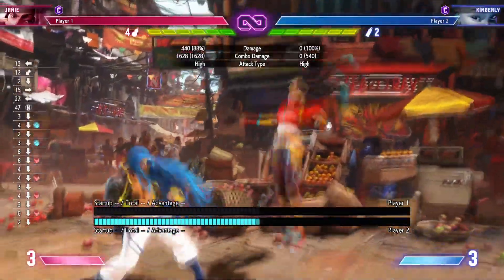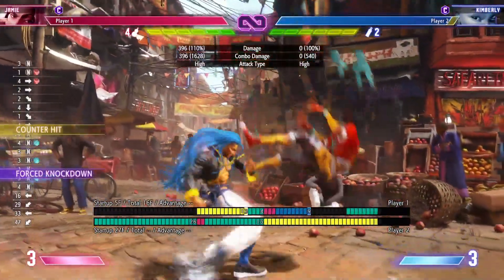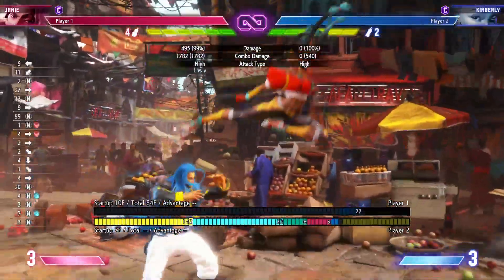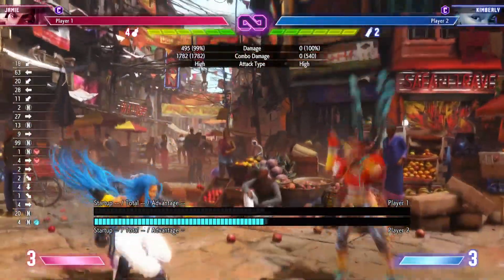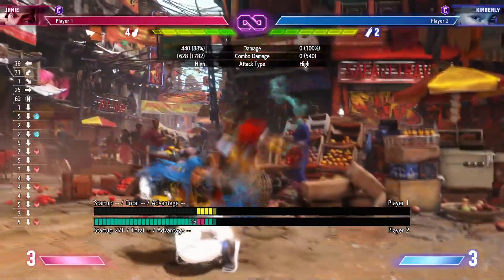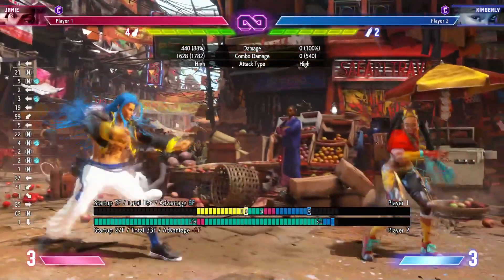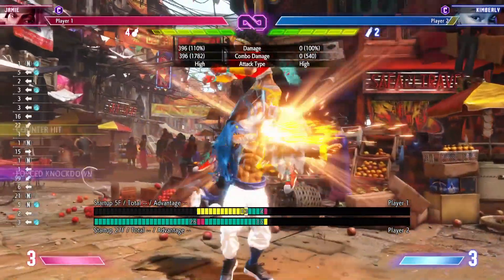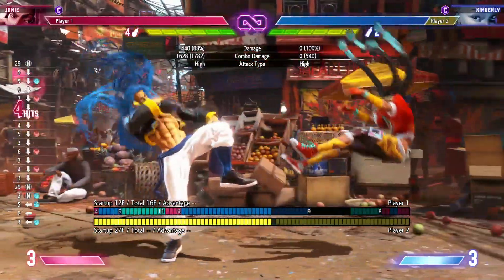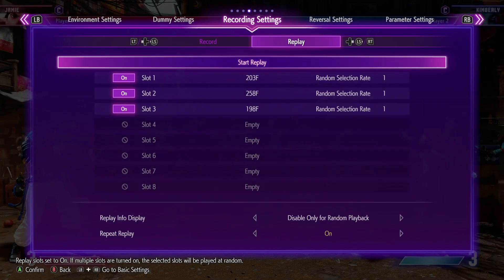That's why Record Mode is useful — you can come up with punishes that help you deal with a character and find weaknesses in specific moves. Look at those replays, recreate those situations if you're struggling with a certain character, and use Training Mode to learn from your bad habits and improve on specific areas.